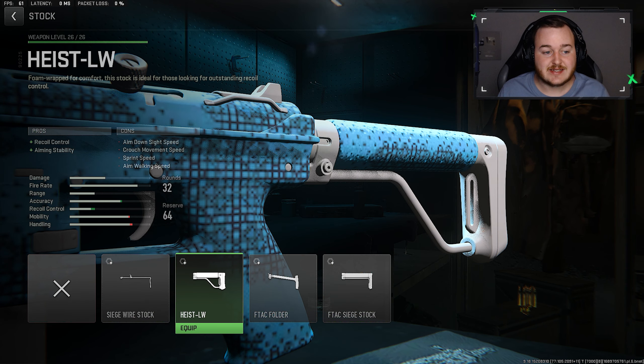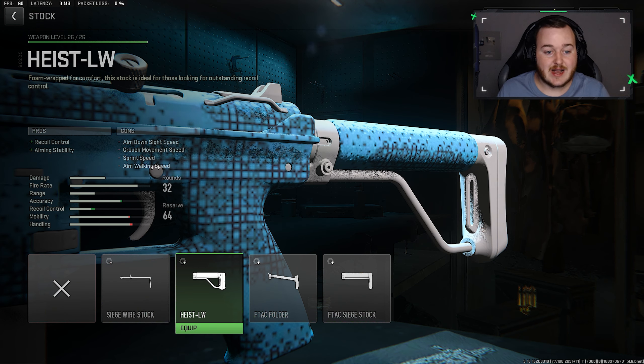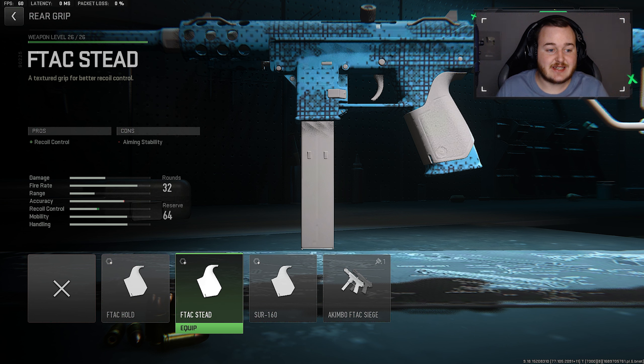For recoil control, which makes this weapon solid at any range and very easy to control, we're going to the stock and adding on the Highst LW. This gives you the most recoil control, which is what I want here. If you want something more aggressive you can go with the wirestock for more mobility, but for a zero-recoil build you can use as a primary, we're adding the Highst LW.